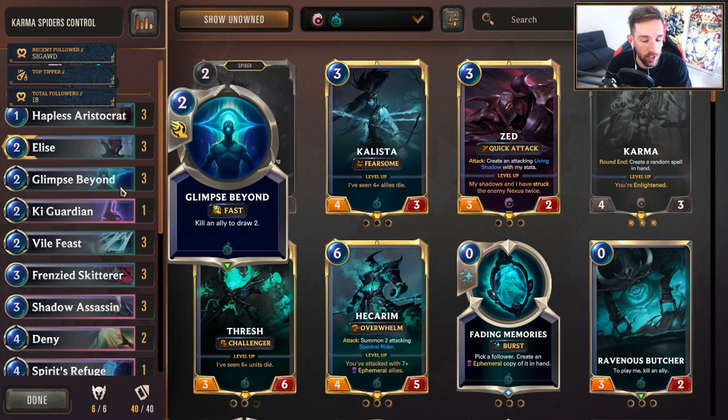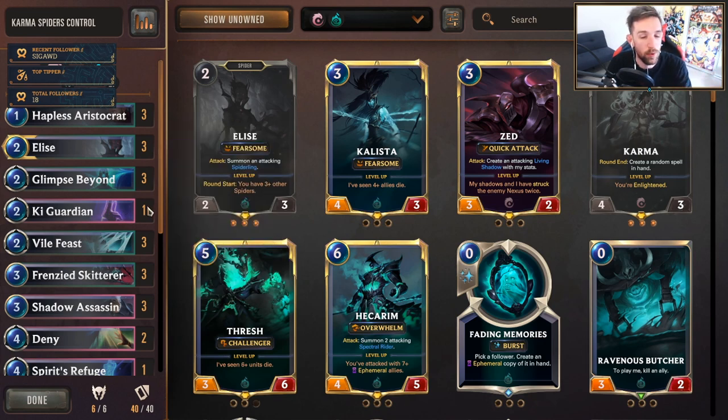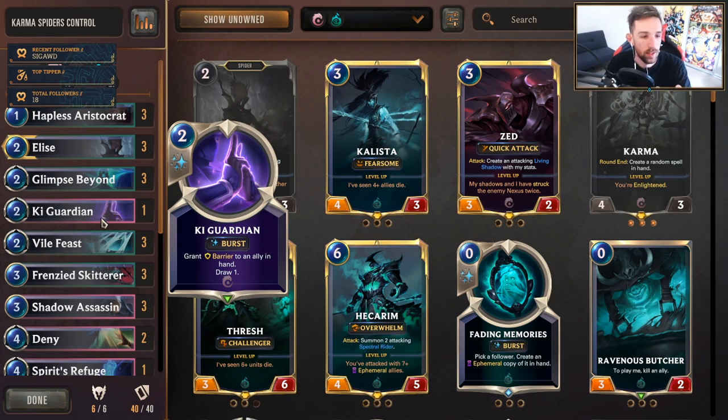Glimpse Beyond — highly valuable, drawing two cards is insane. They're going to remove your stuff, you're going to play Glimpse and you're going to find good value from that. Also good against your opponent's Vile Feast — you can really play around that sometimes to deny them the minion. Key Guardians is a little bit of my own flavor. This card's probably not necessary and can be changed depending on what your meta looks like. If you're versing a lot of aggressive decks, this card's really strong. If you're versing a lot of control decks, you probably want to take this out for something a bit more higher value. Vile Feast — no doubt about it. Really powerful card, very flexible, and just provides a lot of great tools against elusive decks.